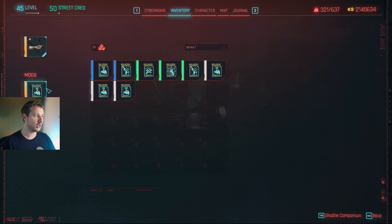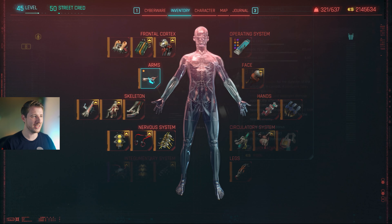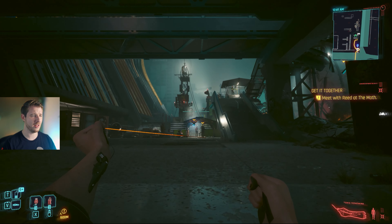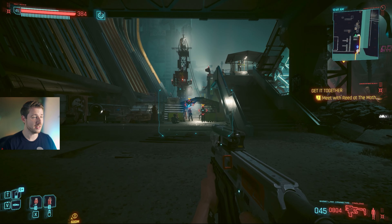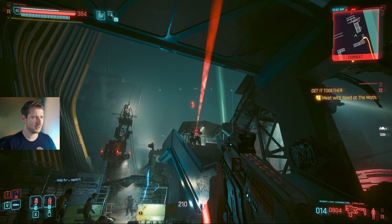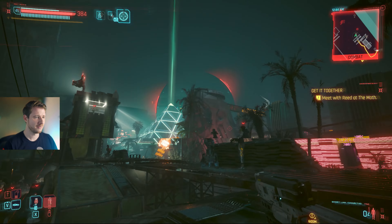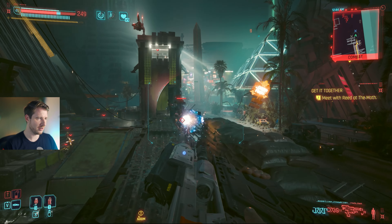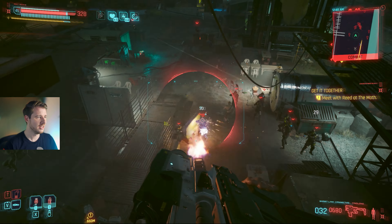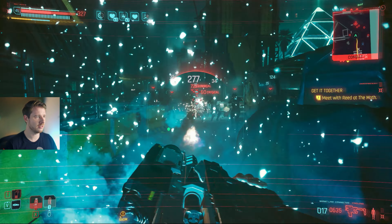For Relics I'm rocking the improved monowire and the vulnerability perk. For cyberware, you definitely want the Smart Link to make use of the Jing Long — otherwise the smart targeting won't work. I also recommend the Second Heart implant: it triggers when you reach zero health and restores you to full health. The build is not tanky — you're dashing around and can get hit hard — but the double jump and high mobility make you very hard to hit, and with a smart SMG that auto-aims, it's super effective.